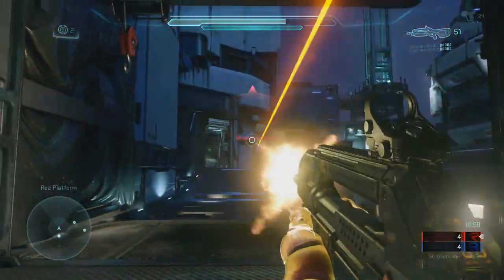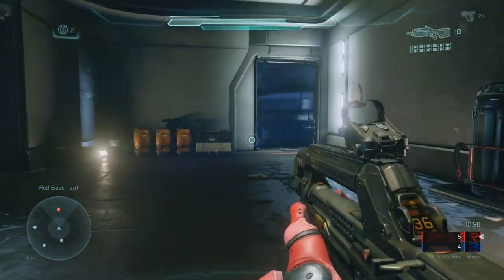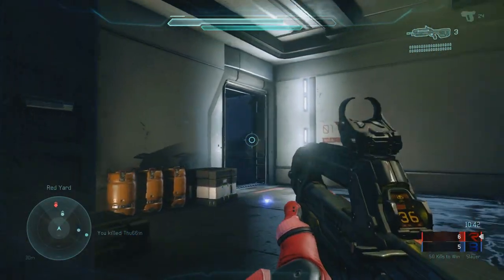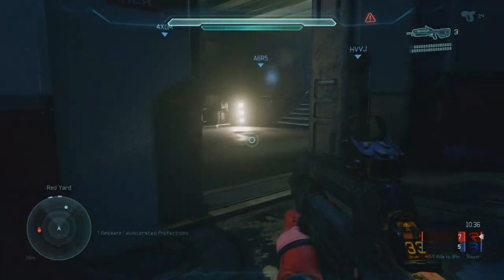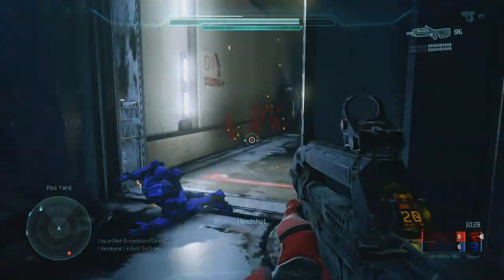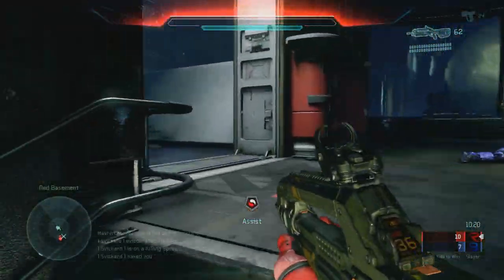I don't even like the DMR in most situations — it can seem pretty weak sometimes. I would always choose the battle rifle over it. The only thing the DMR gives you is more range on its scope, and I think the DMR's fire rate is higher sometimes, but the battle rifle damage is definitely better. I'll probably end up looking up some statistics and crunching numbers. There's a really dedicated community, so I wouldn't be surprised if people have already started analyzing that stuff.